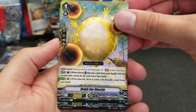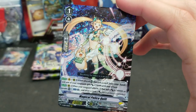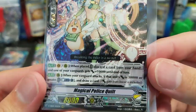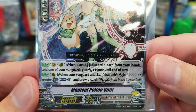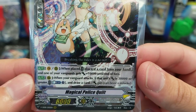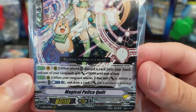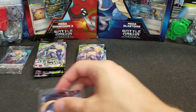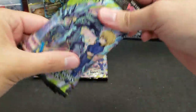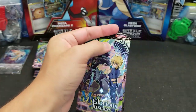Got some more shine here — Triple Rare: Magical Police Quilt of Dimension Police. Grade 1, 10,000 shield, 8,000 power. When placed, discard a card from your hand and one of your vanguards gets plus 10,000 power until end of turn. When your vanguard attacks, if that unit's attack is 30,000 or greater, Counter Blast 1 and draw a card. As usual with Dimension Police, a lot of the cards have effects based on the increased power of your vanguard.